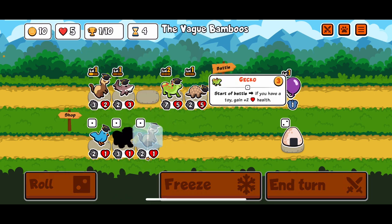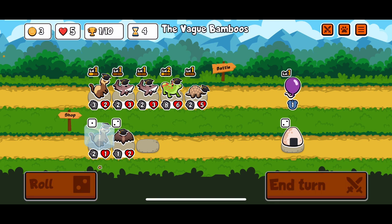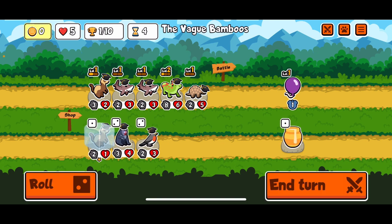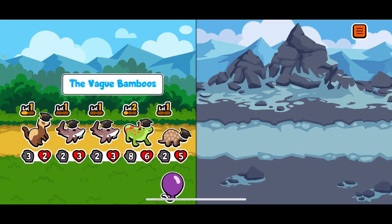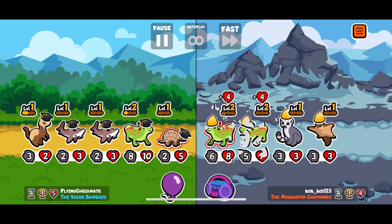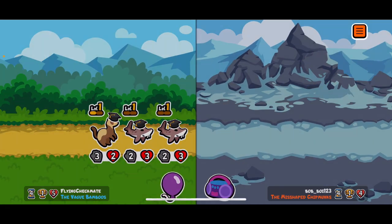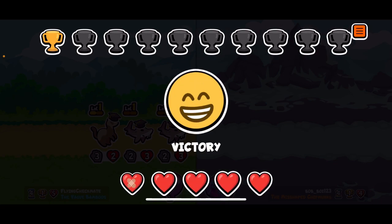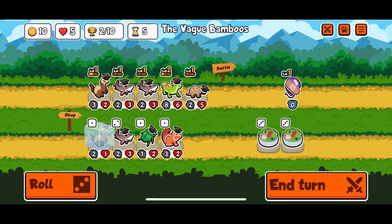We'll save you. Definitely just toss more in here. Now we want more belugas. One more beluga would be great. No dice, but that's okay. We're going to be buffing the pangolin here, which I don't really mind. Looking good. There's our beluga.